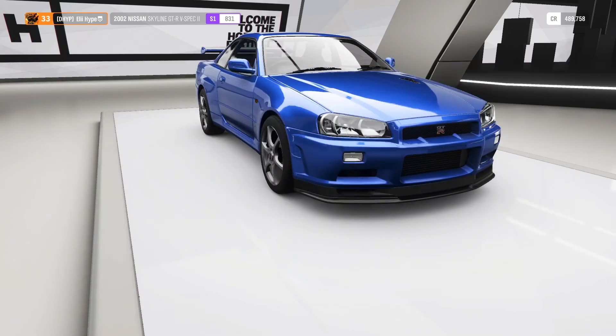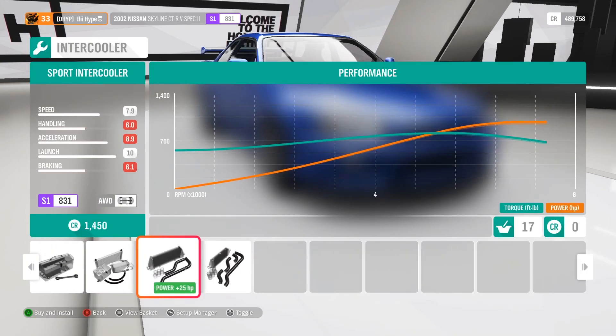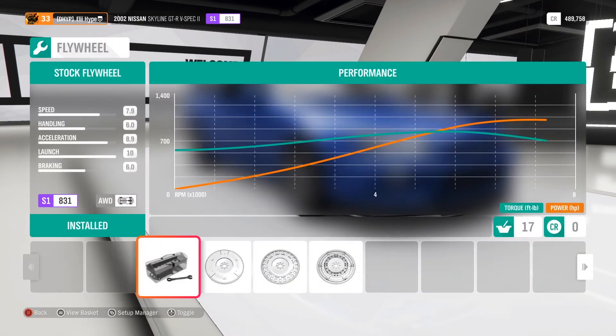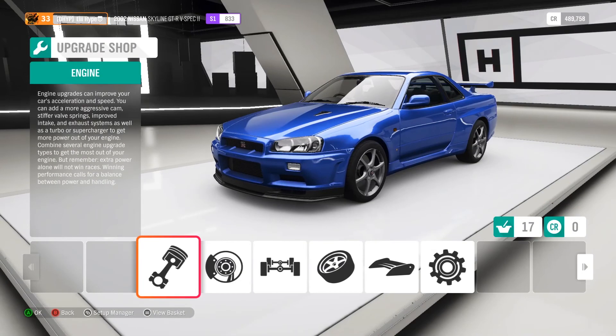Go to the intercooler and pick the max one — it slows you down a bit but gives you more horsepower at the end. The race oil cooler is plus 8 horsepower, so install that. Then install the best flywheel as well.